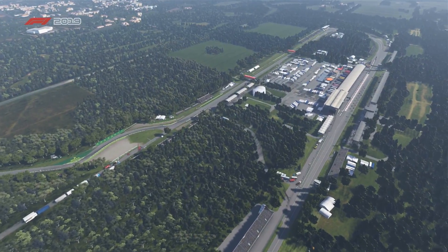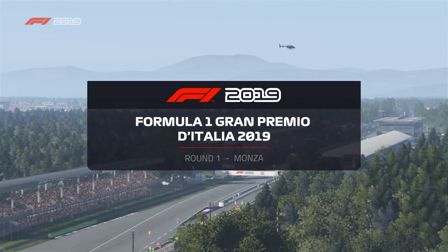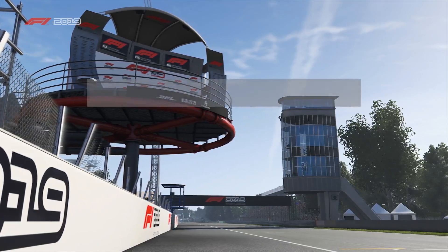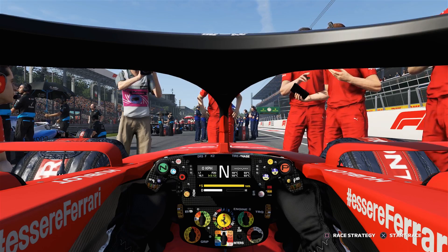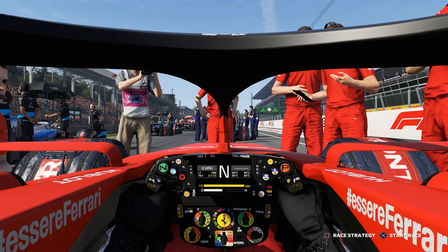Hello everyone and welcome to the Monza Grand Prix with literally no drag. I had this idea - the Monza Italian Grand Prix is the temple of speed, the highest speed F1 track. I thought, what would happen if F1 cars defied the laws of physics and had literally no drag at all? No matter how fast they go, there's no wind resistance against the car. Just to see how fast they go.